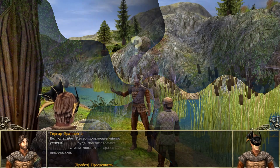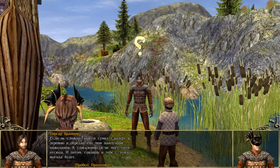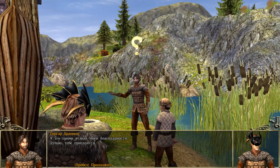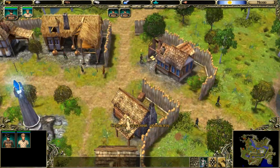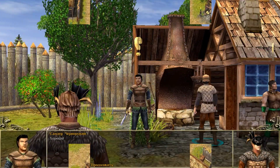После этого появляется призрак 10-го уровня, и победить его вдвоём, как бы вы ни старались, не получится. Поэтому это задание оставляем на потом. Следующий этап — от Ортха идём к рыбаку, который находится севернее от торговца.